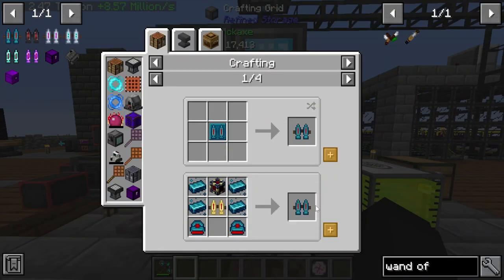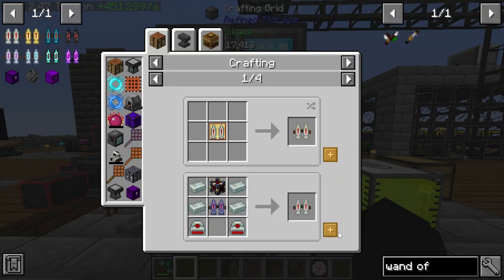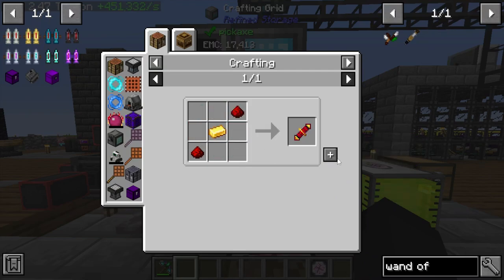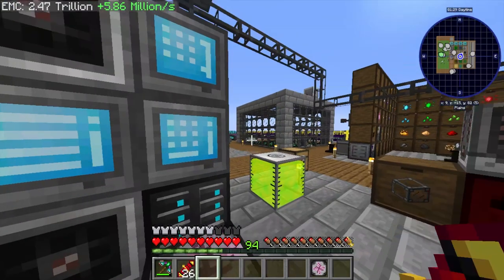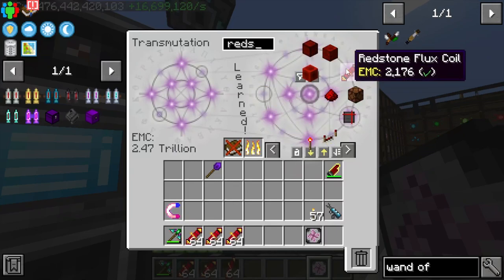The Resonant jetpacks actually have EMC which is even better, so we'll go ahead and grab those. They shouldn't be too terrible — actually they're pretty bad. We'll need some Redstone Flux coils, so let me grab a few stacks of those.